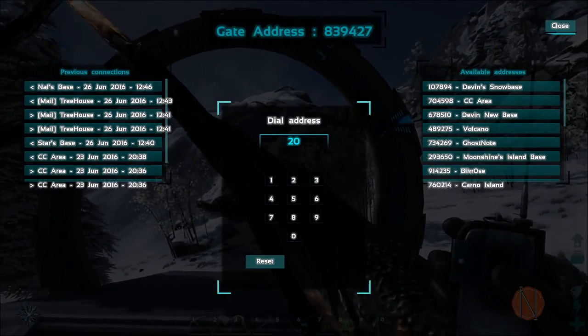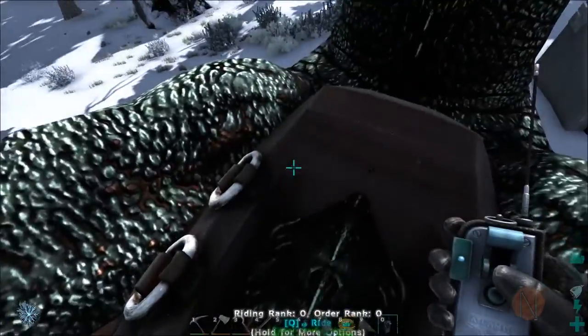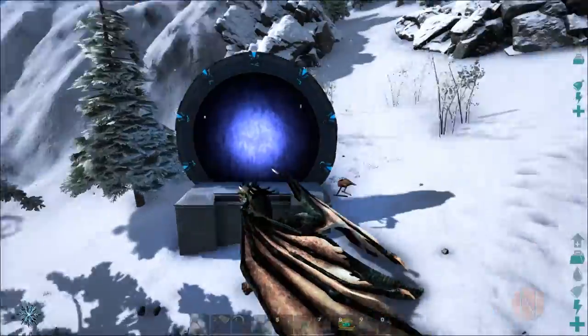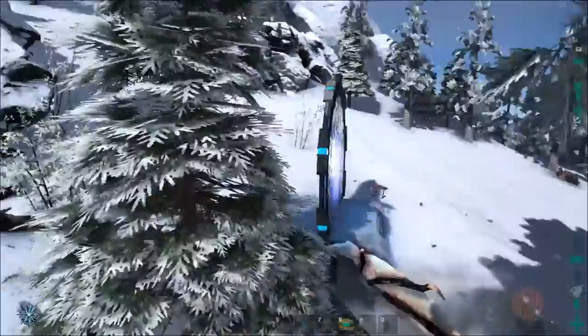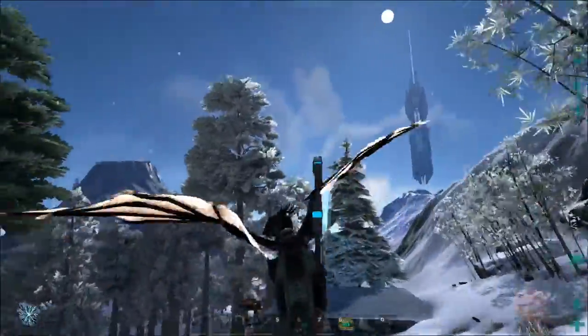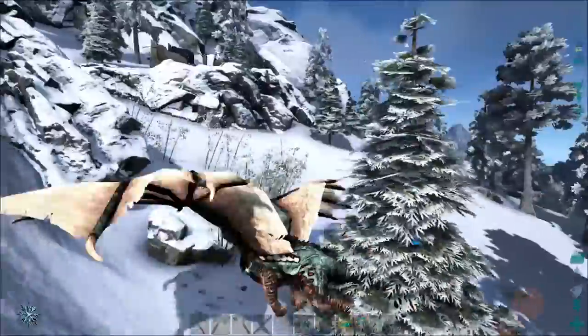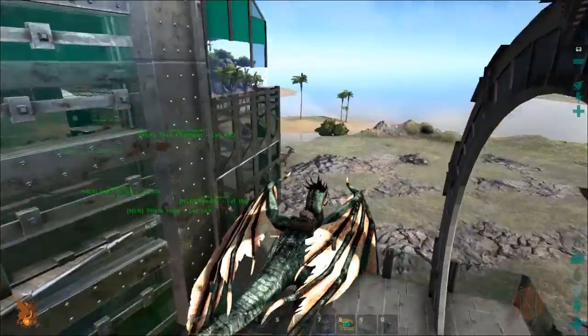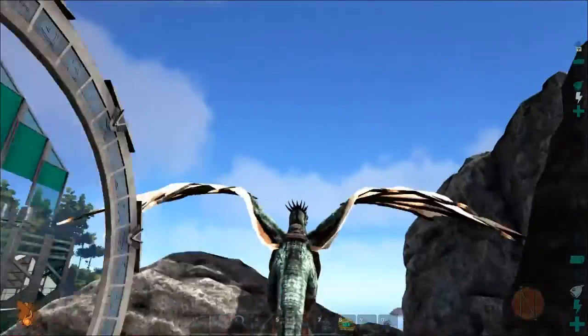Head back to my base. Try and fly through the gate. I flew through the gate - why didn't that work? There we go - flew through the gate backwards and it worked.